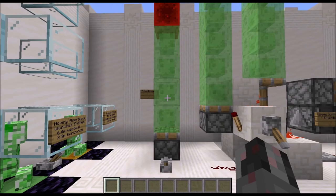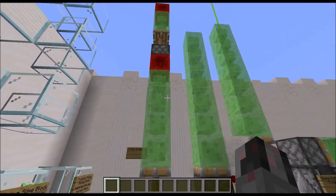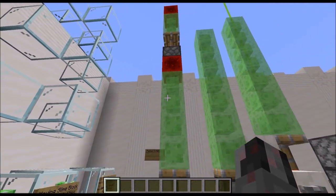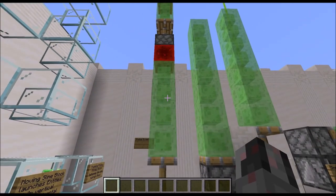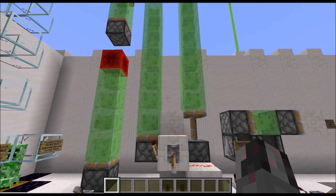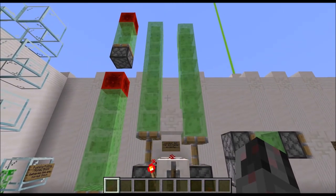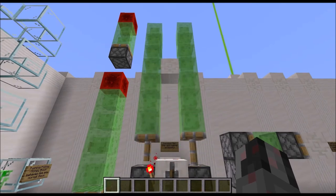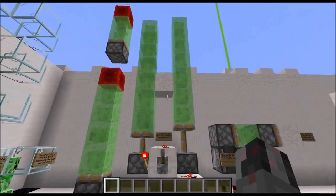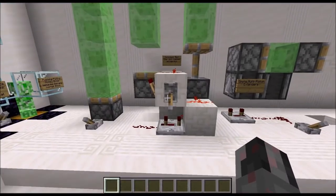The most obvious use for slime and honey blocks is of course extending the reach of pistons. For example, a simple signal line going up using slime blocks to extend the distance between the sticky piston and a redstone block. This can go around corners and branch off in many directions as long as you stay below the 12-block pushing limit. Another use is moving blocks around — a segment in a door, or a linear direction. Here is a simple conveyor built using two slime block columns, and with correct timing — again using the immovability trick — you can get this forward movement going.